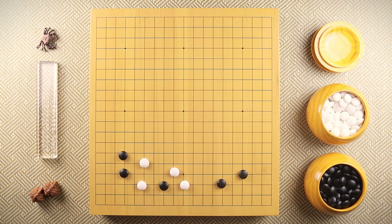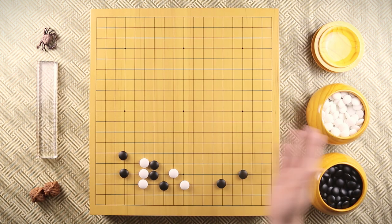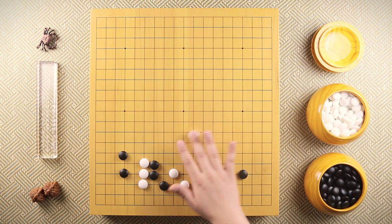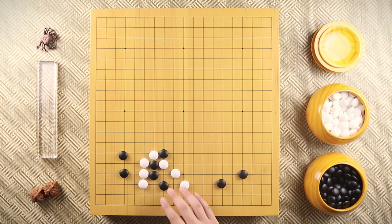Instead of black moving out like this, what if black peeps first? It seems very annoying, right? You can first connect, and as soon as black plays here, we think: I'm going to get split in half, I have to resign the game. But no — black is practically dead. Black can resign the game from here. If black plays here, then you can cut and capture everything. So black has no choice but to come out like this.